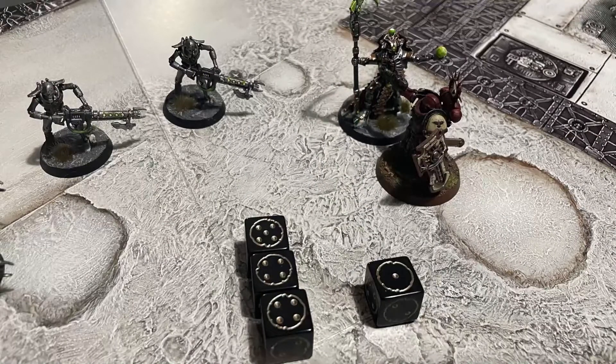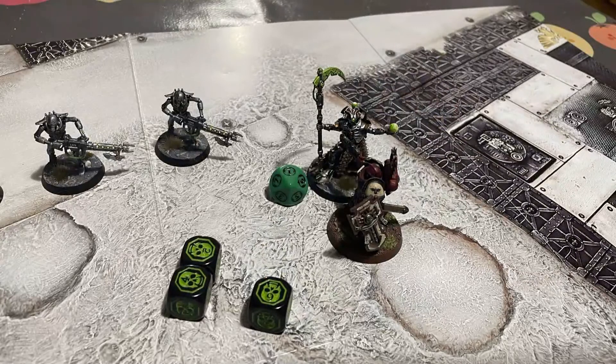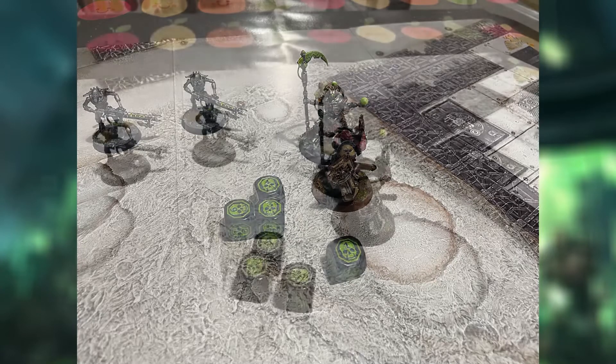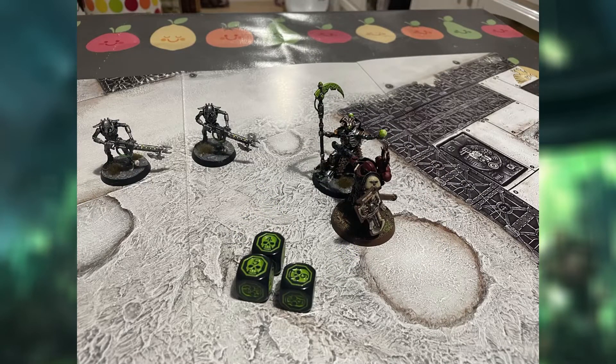Three of those hits cause wounds. The Overlord needs roll sixes to avoid taking wounds as the Mastercrafted Power Sword is minus three AP. The Overlord makes one save but fails the other two, and since the Mastercrafted Power Sword has two damage per hit, it reduces him to one wound. The Overlord then hits back with his Void Scythe, attacking the Lieutenant four times and hitting three. The Void Scythe is Strength 10 — double the Overlord's base Strength 5 — which doubles out the toughness of the Lieutenant, meaning the Overlord needs only twos to wound.